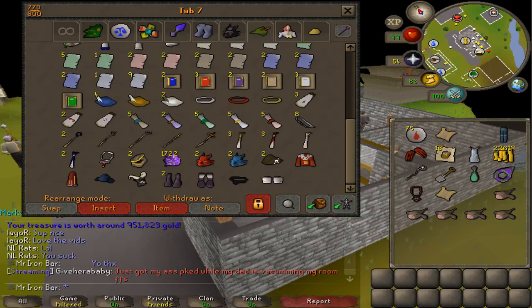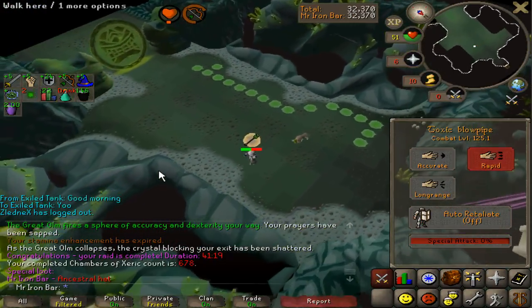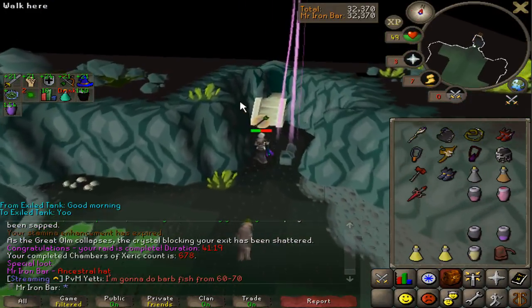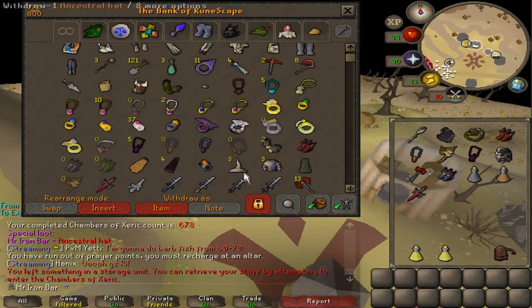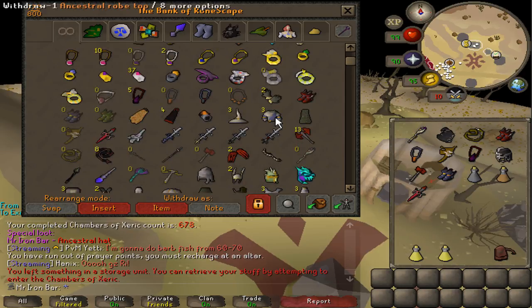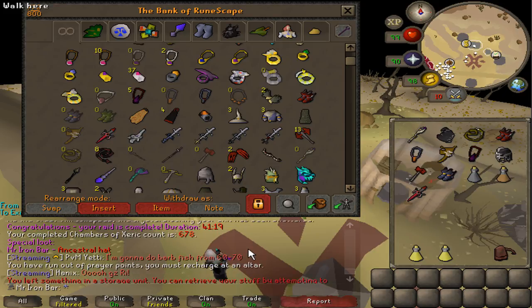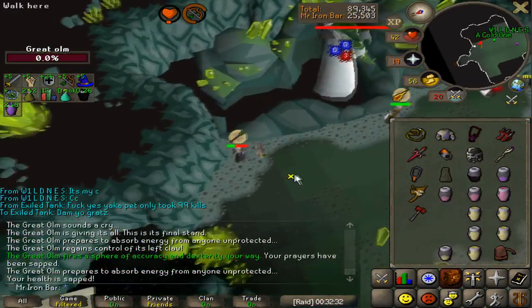Oh my god, I actually got an item — I saw Ancestral but it was a hat. Three hats and three tops and then a bad armour skirt. I just broke a small dry streak — I was about 50 dry on that one. In the most recent 200-230 raids, I've gotten three items, so I'm still really far behind on recent drops. I think we can start getting some items soon though.